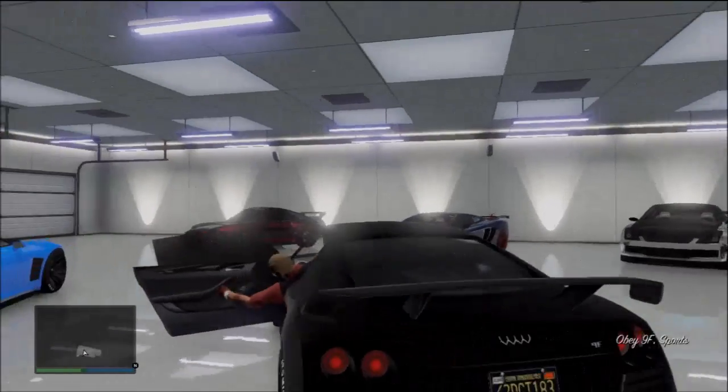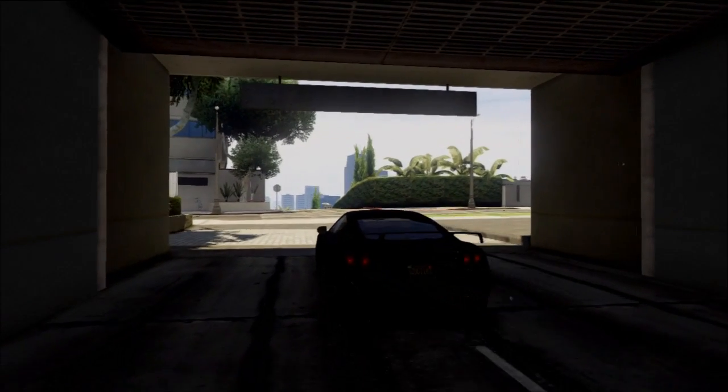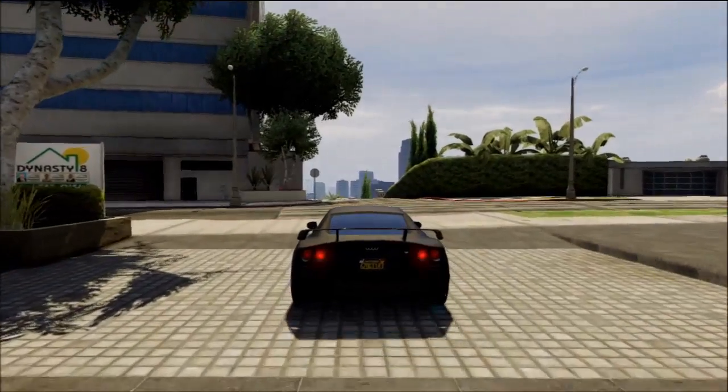So, we're going to take the 9F. This is my garage, by the way. Pretty much I'm going to show you guys where it is on the minimap, and then I'll show you how it looks in person. So, once you get out of your garage — this is my garage — I have the $400,000 garage.